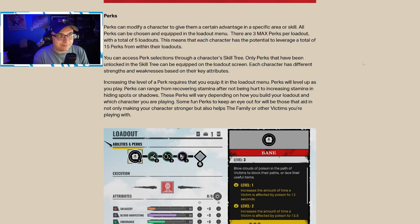Let's talk perks. Perks can modify a character to give them a certain advantage in a specific area or skill. Perks can be chosen and equipped in the loadout menu. There are three max perks per loadout with a total of five loadouts, meaning each character has potential to leverage a total of 15 perks. Only perks unlocked in the skill tree can be equipped. Perks can range from recovering stamina after not being hurt to increasing stamina in hiding spots or shadows — one of those perks we saw was Jack in the Box.